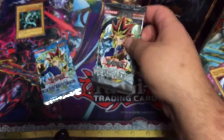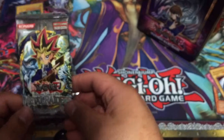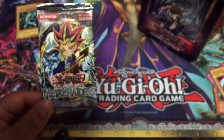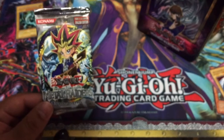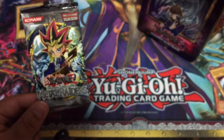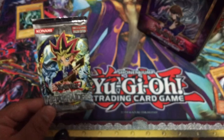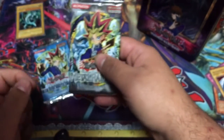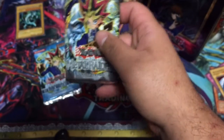Next up is Metal Raiders. There are tons of good cards in this: Gate Guardian, Summoned Skull, Harpy Lady, Harpy Lady Sisters, Black Skull Dragon, Baby Dragon, Time Wizard, Thousand Dragon — so you can make it. Saggi the Dark Clown, Sangin, Karibo, Catapult Turtle, Pumpkin, Gazelle the King of Beasts, The King of Mythical Beasts, Barrel Dragon. And for the magic and trap cards I'm looking for: Solemn Judgment, Mirror Force, Soul Release, Change of Heart.